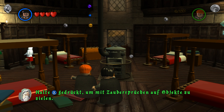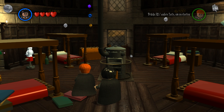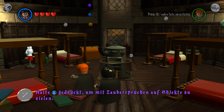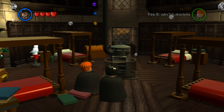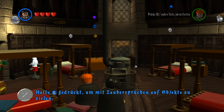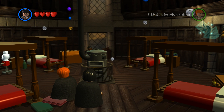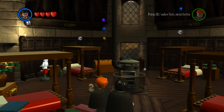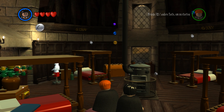Herzlich willkommen zu einer neuen Folge Lego Harry Potter, die Jahre 1 bis 4. Wir sind mit der Abfahrt auf Gleis 9¾ ins Abenteuer gestartet und befinden uns jetzt in Hogwarts. Wir haben unsere Hauszuteilung bekommen: Ron und natürlich auch Hermine sind nach Gryffindor gekommen, Draco Malfoy nach Slytherin. Der sprechende Hut wollte zunächst auch Harry nach Slytherin schicken, aber weil Harry sich so entschieden dagegen gewehrt hat, hat er seine Wahl überdacht und Harry anschließend auch nach Gryffindor geschickt.